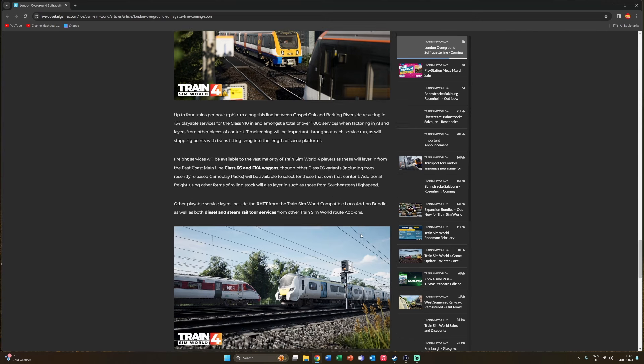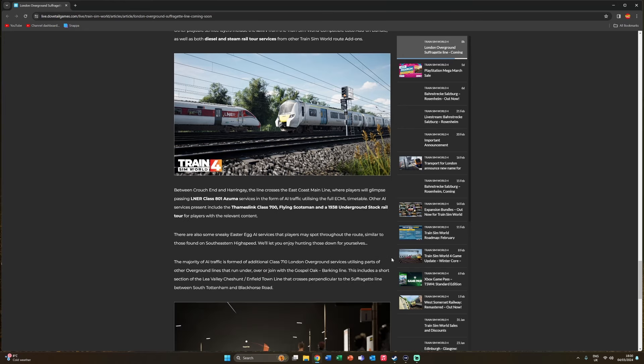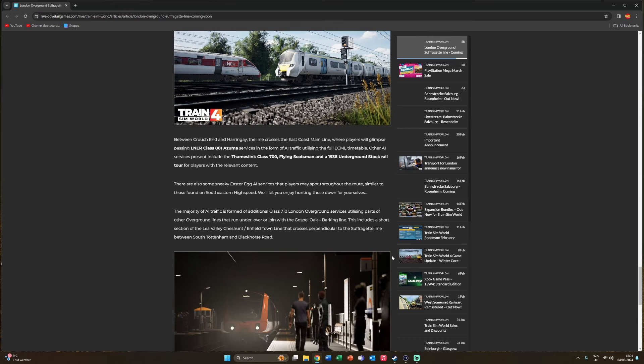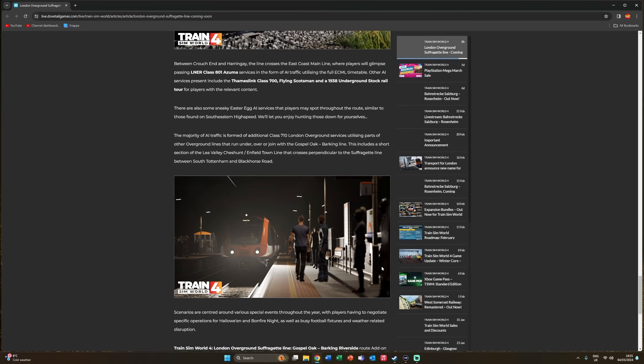Other playable services include the railhead treatment train from the Train Sim World compatible local add-on bundle, as well as both diesel and steam rail tour services from other Train Sim World route add-ons. Where the line crosses the East Coast Main Line, you'll see the Azuma as AI traffic, along with the Thameslink Class 700, the Flying Scotsman, and the 1938 Underground stock. There are also some sneaky easter egg AI services for players with that content — let me know in the comments if you can guess what they might be.